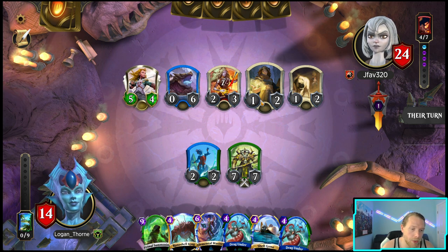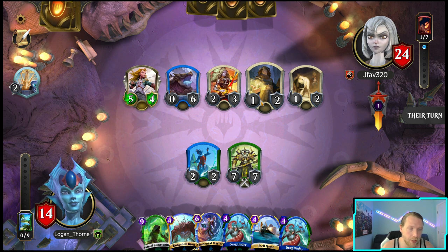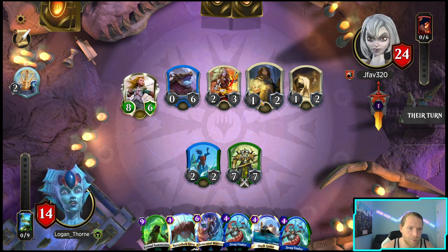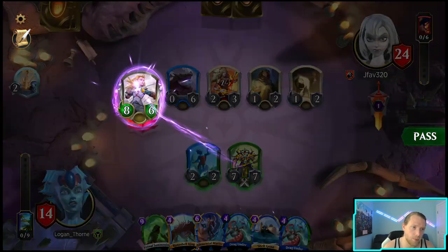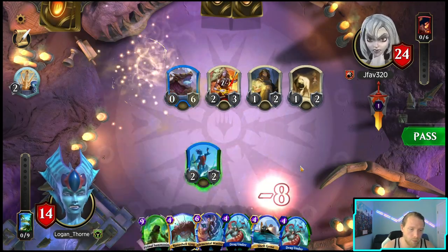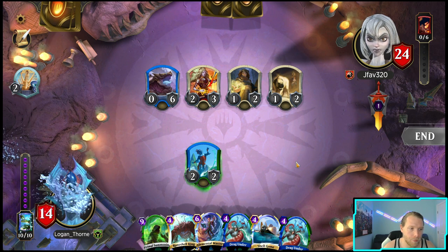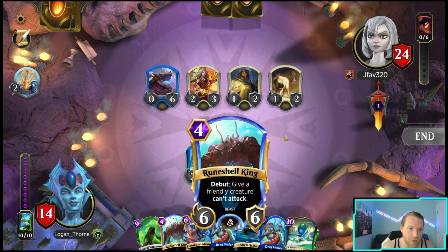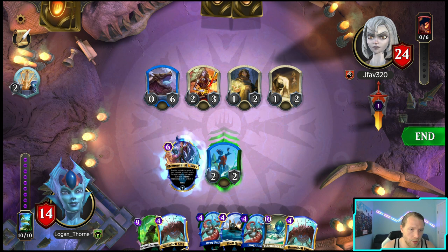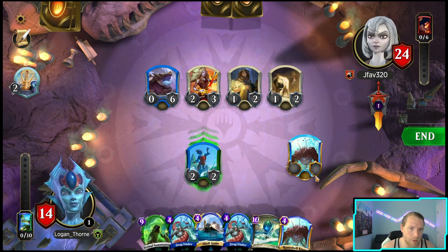Next turn might just be Rune Shell King and Elemental Mastery since I'm not sure. Also if I don't draw it again, even if it isn't here, I just lose. Panharmonic is wow, so greedy. Well obviously I don't have to worry about them having the armor thing. I think this and this makes the most sense.